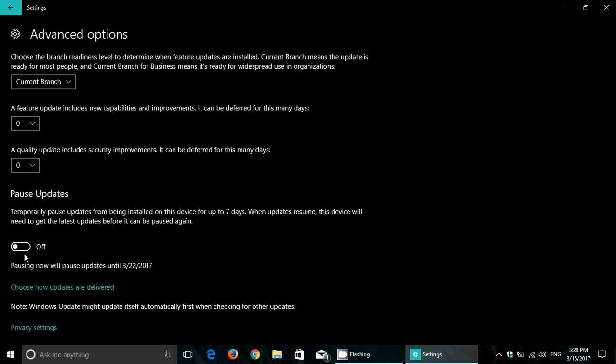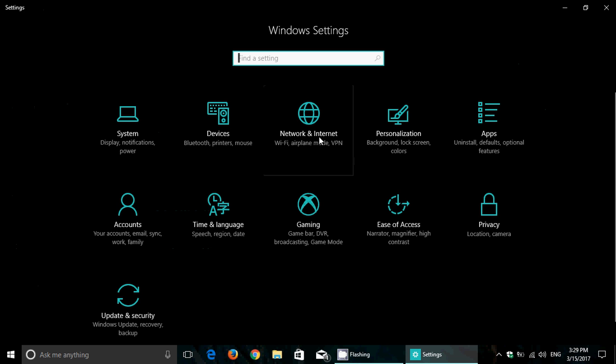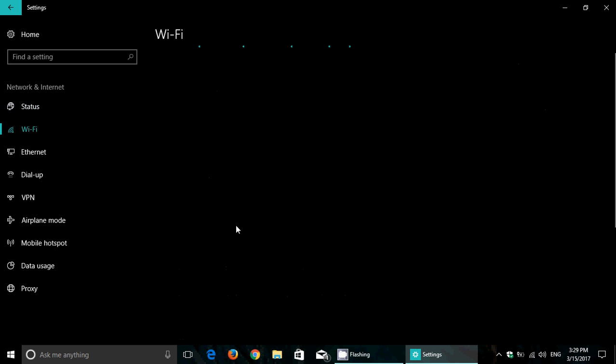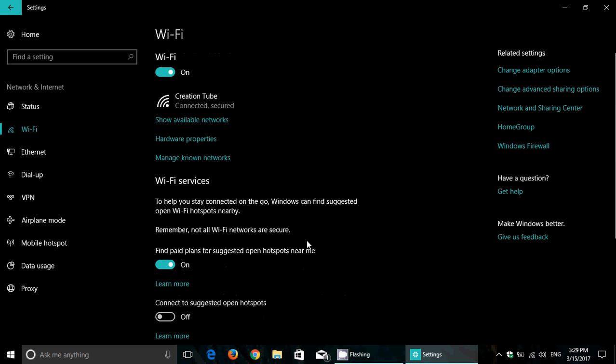Home users will be stuck installing updates. The only real thing you'll be able to do as a Home user is connect to a Wi-Fi network and use the option to mark it as a metered connection — basically a mobile hotspot setup — which prevents you from updating because you're on a metered connection.